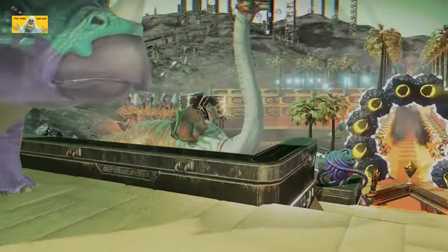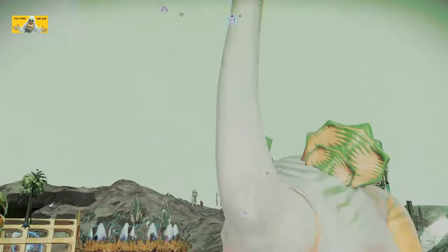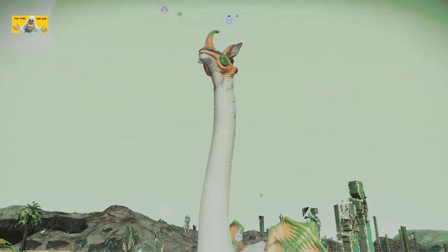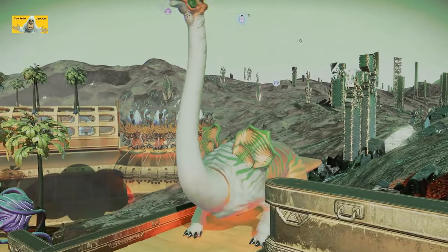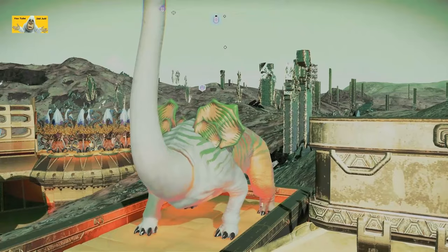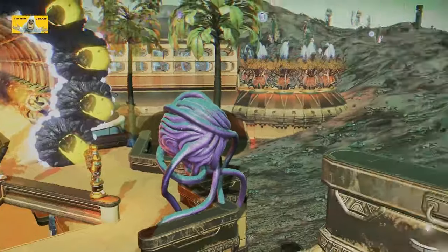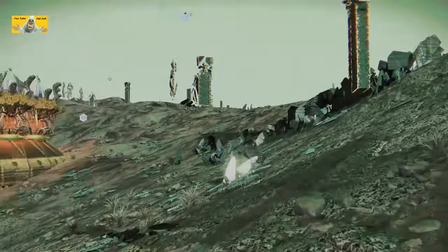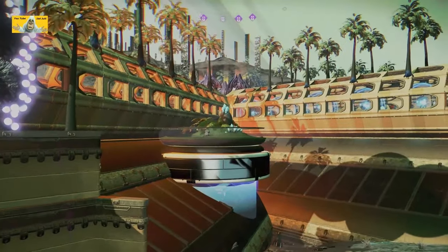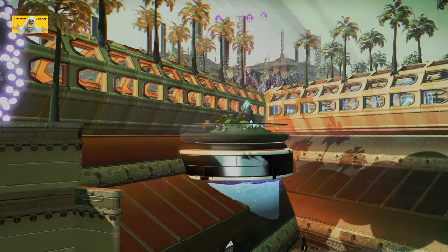Two triceratops nicely planted on the floor - that's very clever because it's quite hard to get that right, at least it is for me anyway. What have we got there? A horned long-necked diplo with shoulder pads. There are two of them. We're okay, we're not scared, we can get out of the ground here.